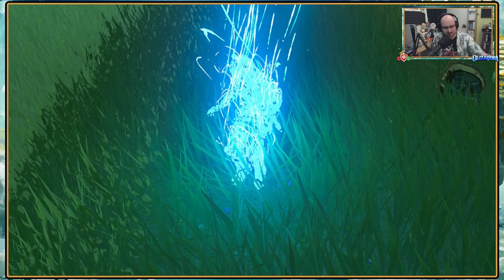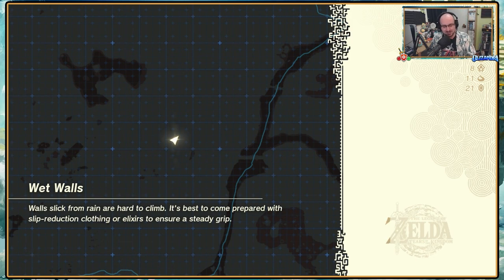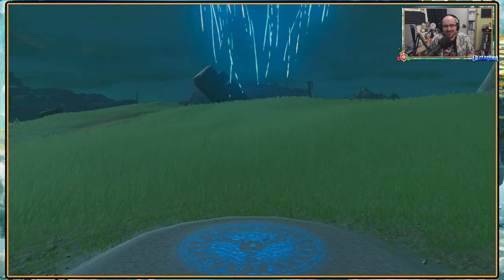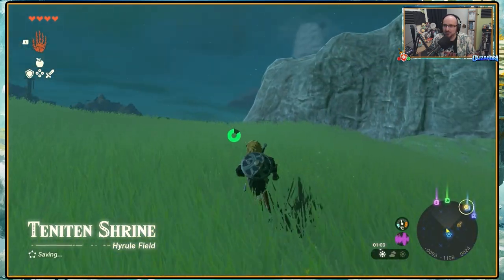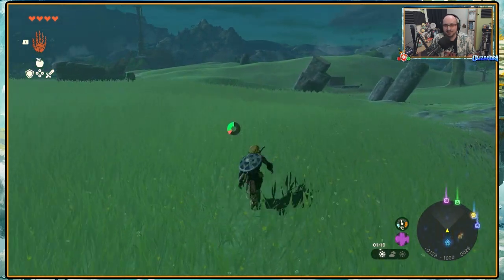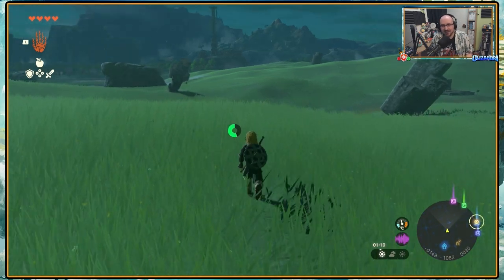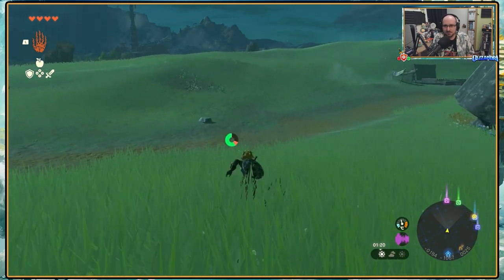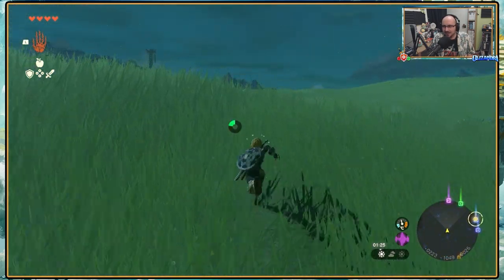I've been places, explored a cave complex, got a new armor, been to a stable, haven't found a horse, got several corks, died — it's been a lot. We've got a nearby destination — let's try this again. We are going to this one, this one, and there. That's the goal! A blood moon rose! There's a tower over there.